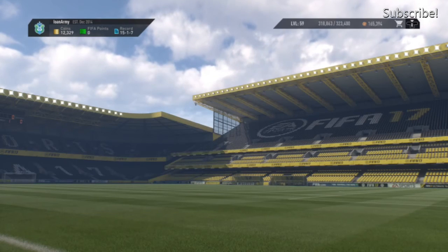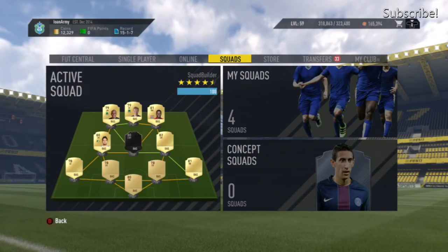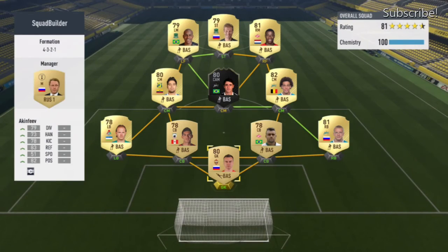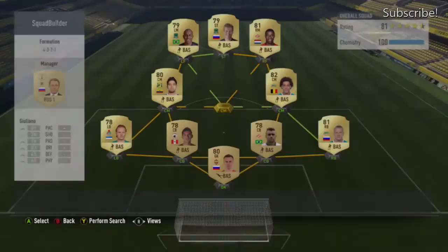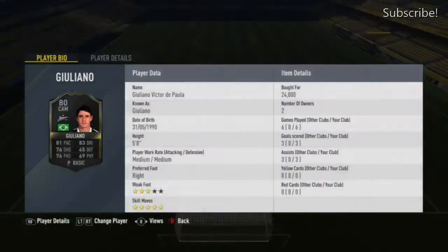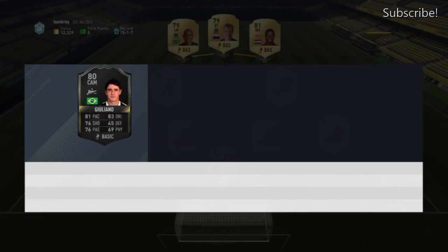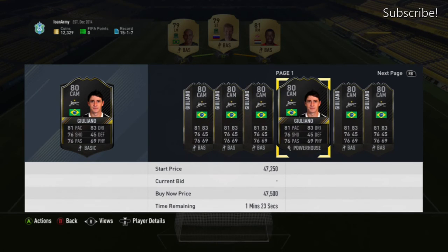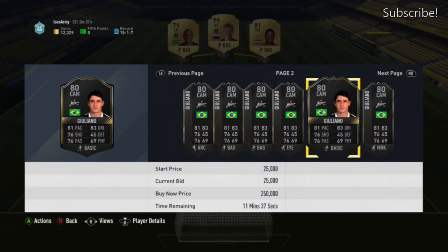Also these new Ones to Watch cards — buy them. I got this Guiliano card for 24k and he's now gone up to 45,000 coins. You've made over 100k doing these methods — so easy. If you did enjoy please smash that like button, don't forget to subscribe, and I'll see you in the next video.